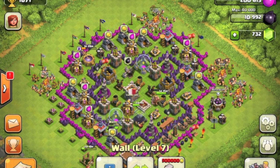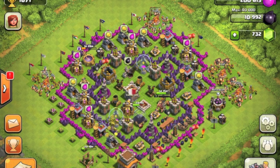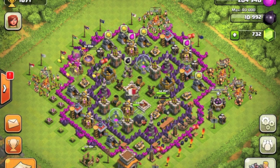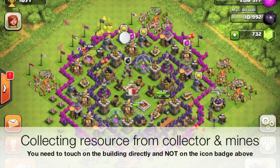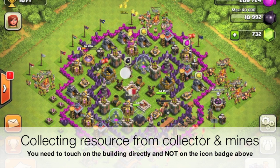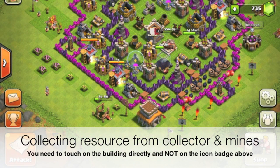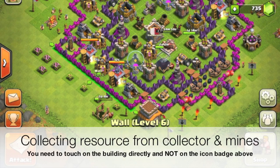First off, when you collect from the elixir collectors and gold mine, you notice you need to press directly onto the building to collect. It takes a bit of time to get used to, but it's still possible.